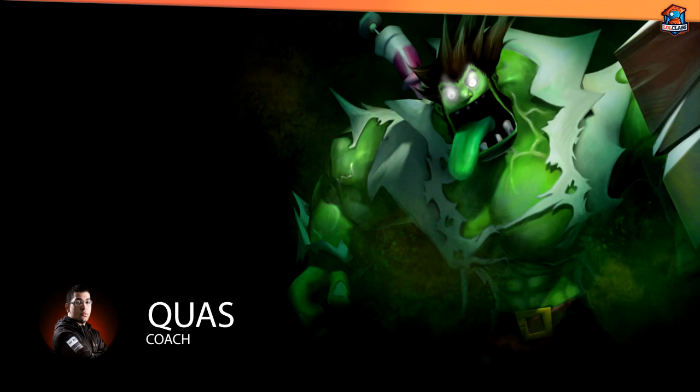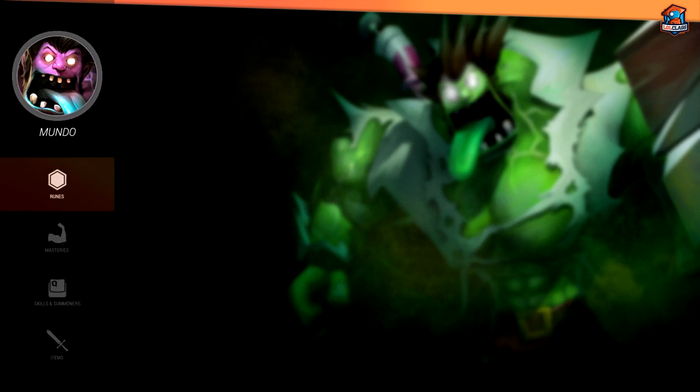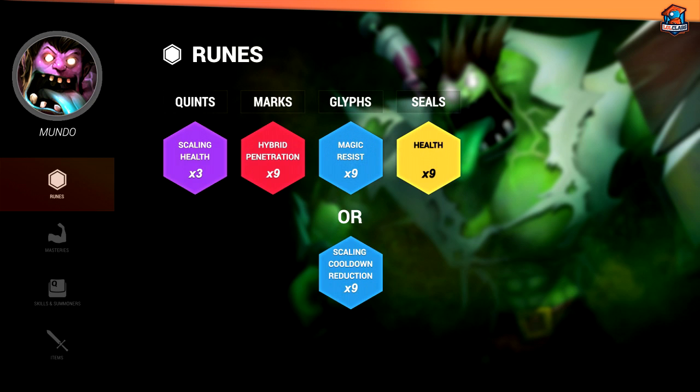Hey, welcome everyone. I'm Kwas, and this is all classes beginner's guide to Mundo. For my rune page for Mundo, I go with hybrid penetration marks, health per level seals, cooldown reduction per level glyphs, or magic resist glyphs depending on the matchup, and for quints I go for flat health or percentage bonus health quints.